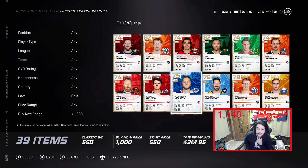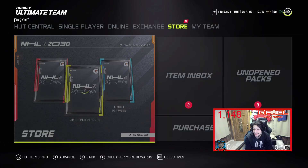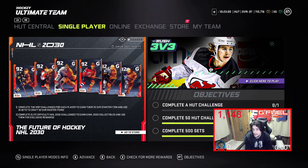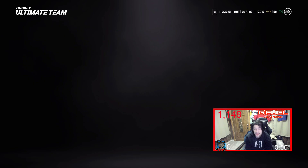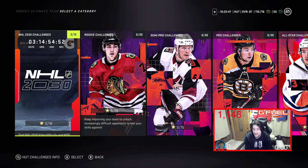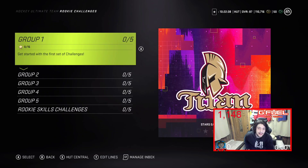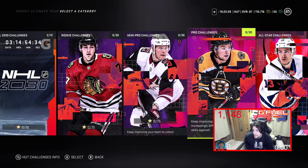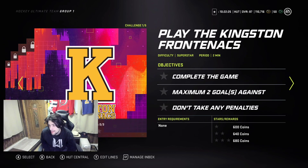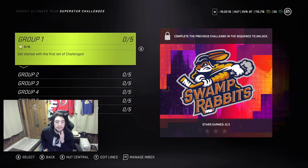The biggest days to buy gold cards are Wednesdays when rewards are given and after HUT Champs — that's simply the best time. For other ways, challenges aren't really worth it in my eyes unless you're just starting out. You do get icon collectibles from the NHL 2030 event challenges. On superstar difficulty, you get almost 2,000 coins per game which isn't bad. It all depends on what you're trying to do and the time you're willing to put in — there really are a lot of ways to make coins.